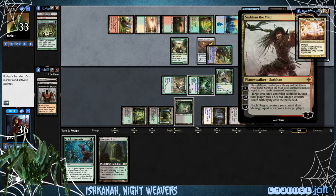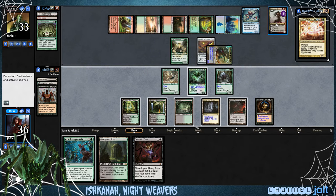He gets down Sarkhan the Mad. Reveal the top card of your library, put it in your hand, deal damage equal to its converted mana cost to a target creature — controller sacrifices it and puts a 5-5 dragon on the battlefield. Each dragon deals damage equal to its power to Sarkhan. We get into the Demonic Tutor. We can get into some Assault Formation — then we'd be swinging in for 14. We can take out his Sarkhan. I think I may go for that.